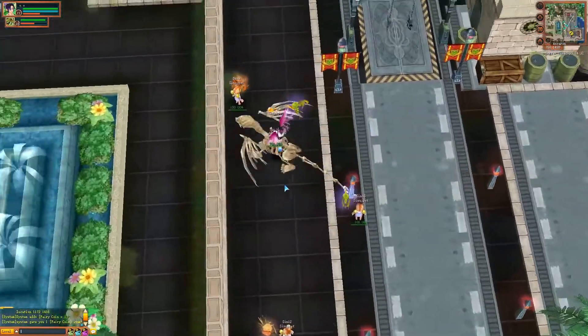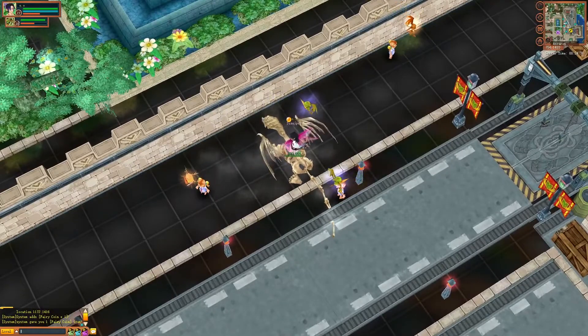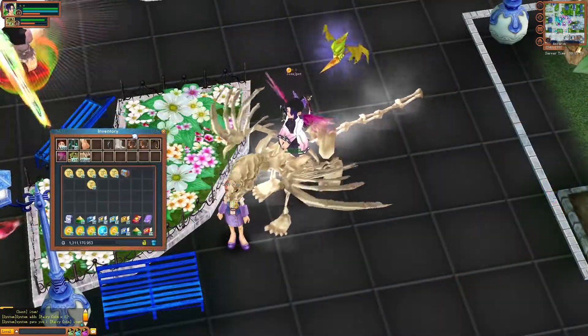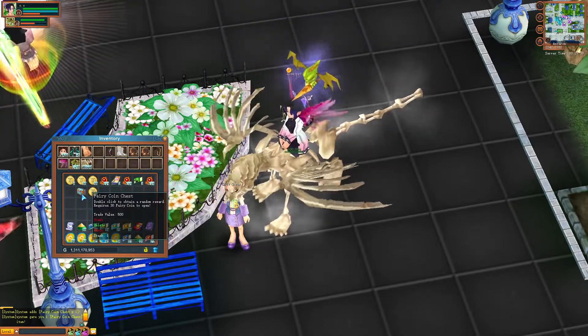By keeping the pet alive for a long time, it will give you fairy coins and fairy signets that can be used on opening fairy chests and fairy seals. However, you can also use these coins and signets for cooking and manufacturing — it depends on what you want to do with it.